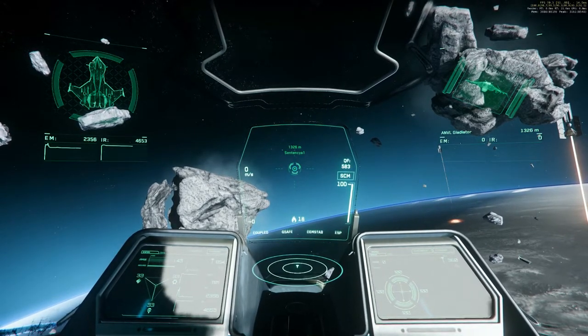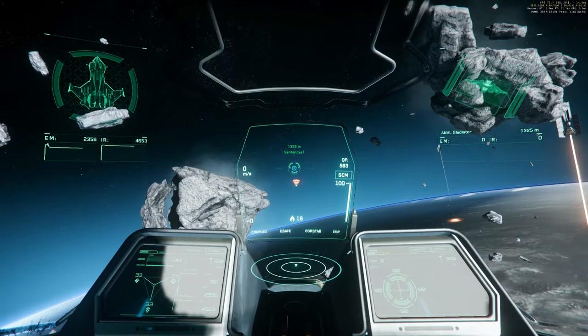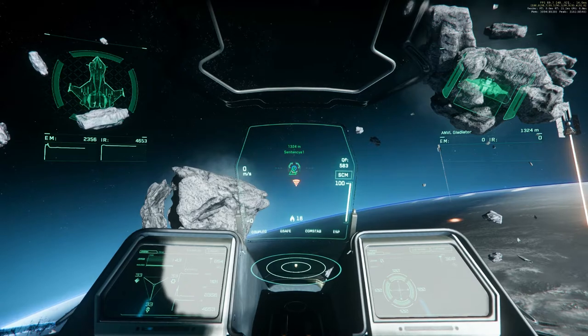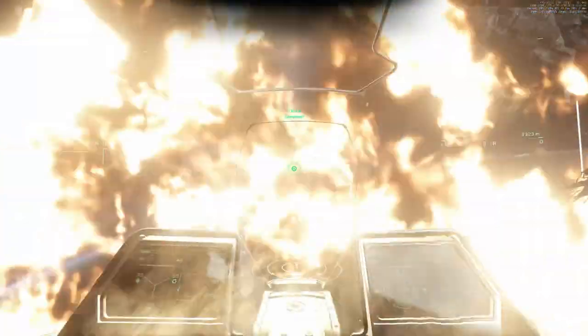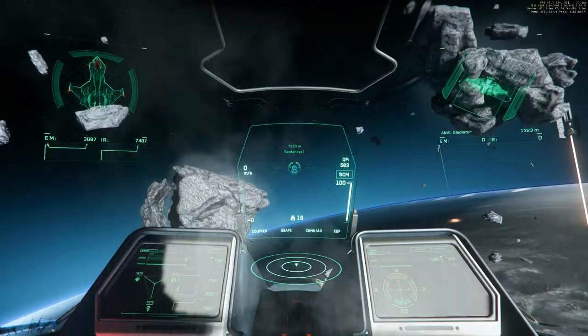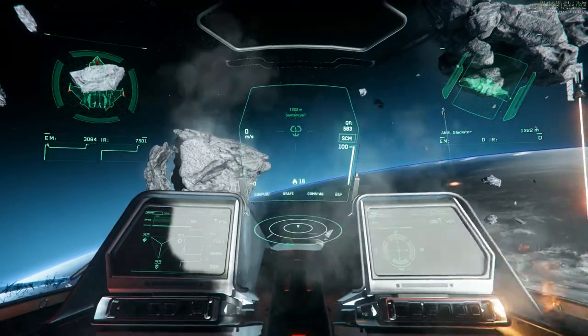Let's do it again — one size 5 torpedo on its way. Shields front side down, wingtips red, and the front of the ship red, and we have fire on the cockpit again!